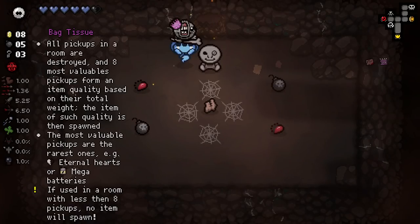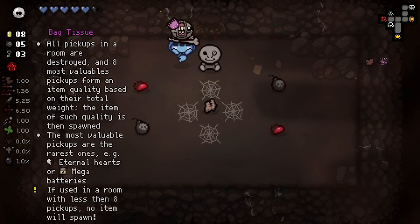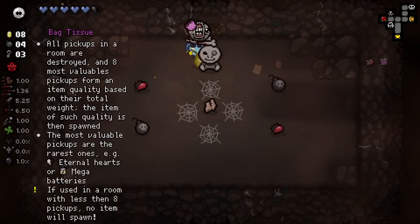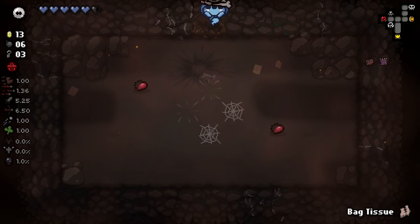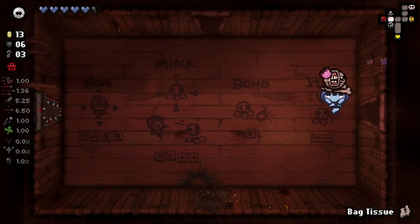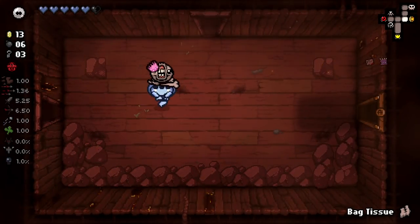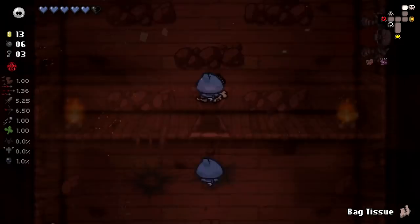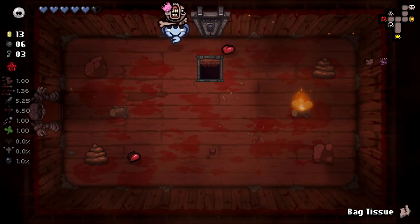We got the Bag Tissue. All pickups in a room are destroyed, and the eight most valuable pickups form an item based on the quality. The most valuable pickups are the rarest ones. This is kind of hard to make work - we need eight consumables in one room to start with, which is already kind of hard to do. But we'll hold on to it and see what we can get going.